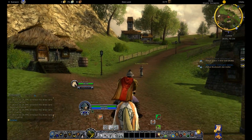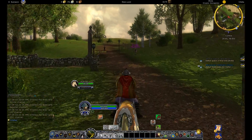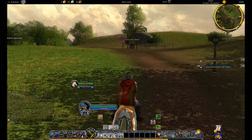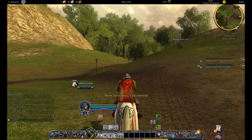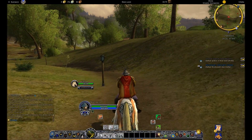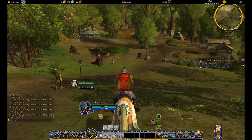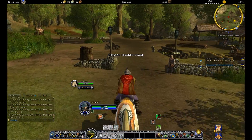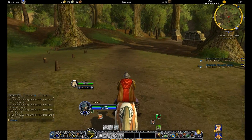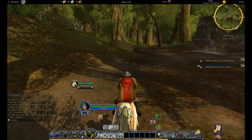We'll be moving on to Staddle afterwards. Now if you're wondering where I got the mount from, there's a Summerfest going on currently and I went and did a few of those attractions. There's keg racing near Thorns Hall as well as a Hobbit race in Michel Delving. You take a guess on who you think is going to win, watch the race — you win, you get six tokens, but if you lose you get a compensation prize of one.